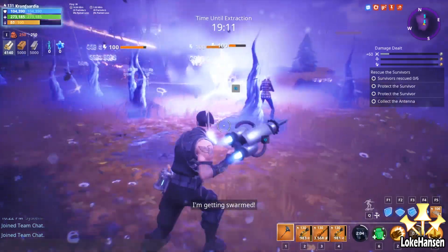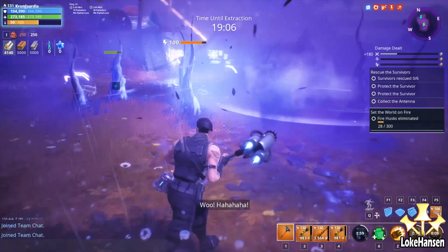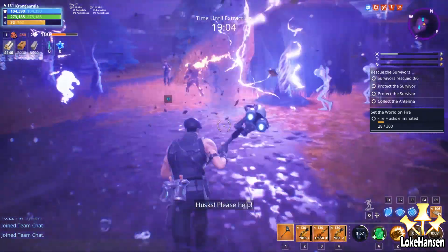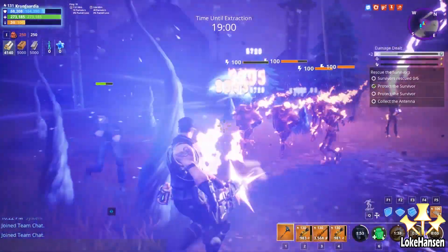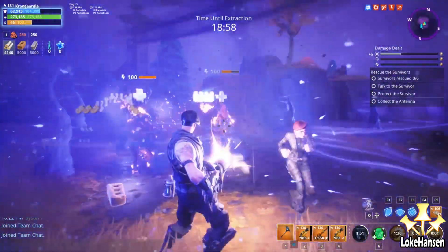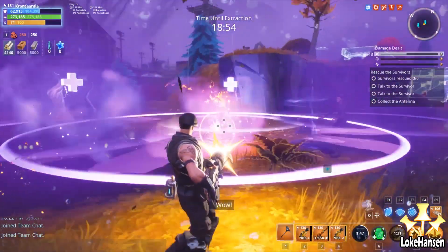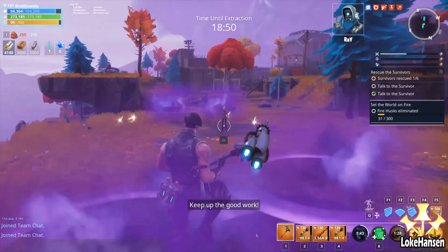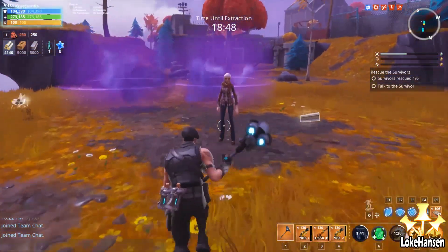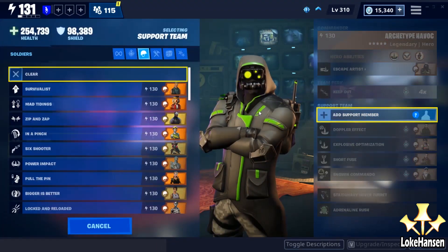It was surprisingly powerful. I could jump between survivors in a power level 100 mission. I had my hover turret but I was just able to jump, jump, jump. As you can see using the Going Commando, the damage on it is nothing compared to what I was taking out with Shockwave. The damage is crazy, the impact is unreal, and the cooldown is low — probably the most fun option.